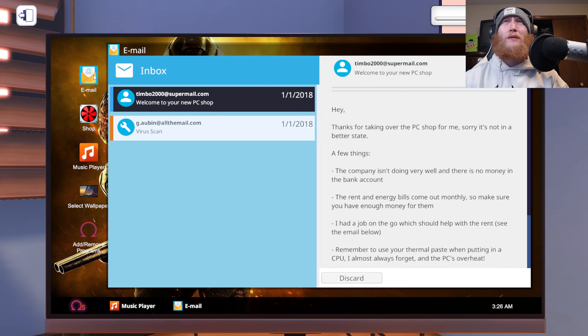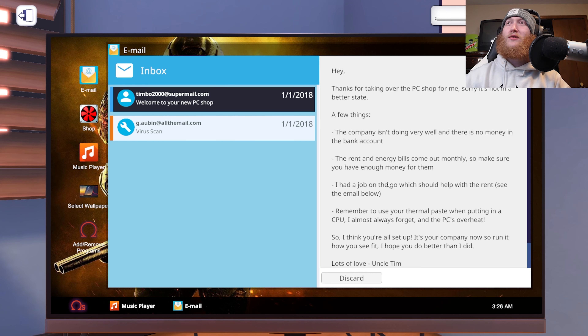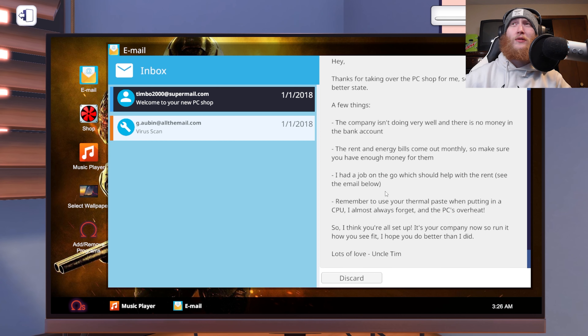Let's start by opening up that email. Timbosupermail.com. Welcome to your PC shop. Hey, thanks for taking over the PC shop for me. Sorry it's not in a better state. The company isn't doing very well and there's no money in the bank account. The rent and energy bills come out monthly, so make sure you have enough money for them. I had a job on the go which should help with the rent — see email below.